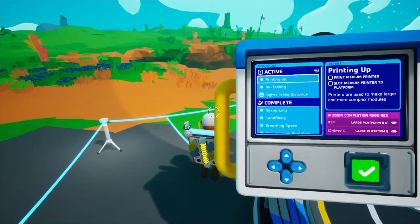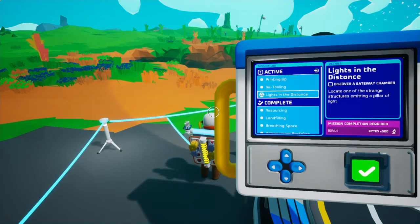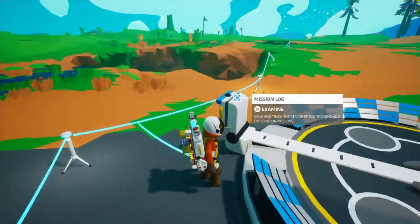Print a medium printer, slot medium printer to platform, unlock, print and attach boost mod, unlock, print and attach drill mod. Can I do that now? No, I don't have enough bytes.